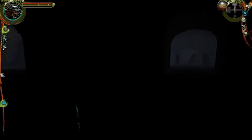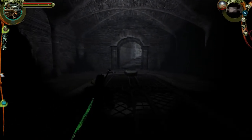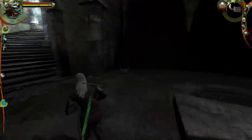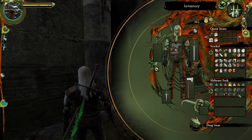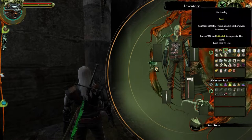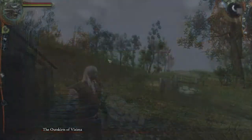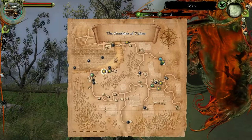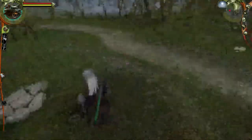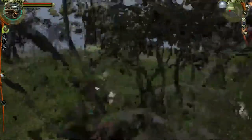We might have to get a cat eye potion. This feels a little too dark for us to function. I wonder if there's someone we could have bought a torch from. There probably is. We were looking at weapons, we weren't looking at torches.